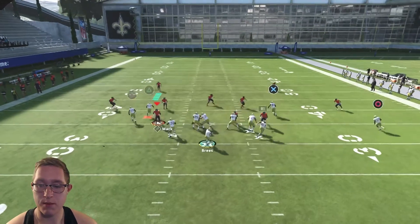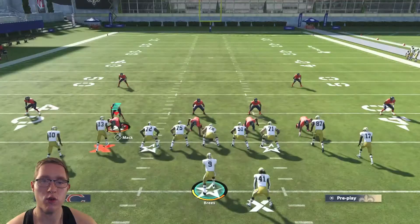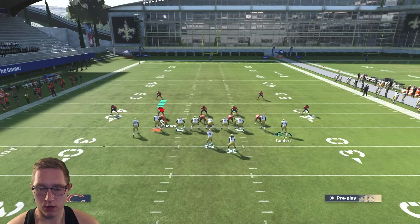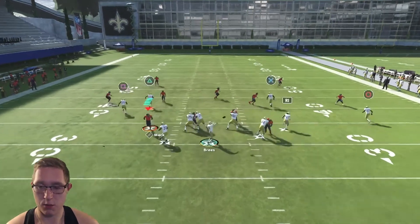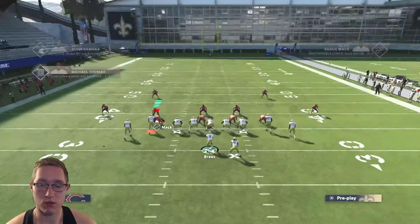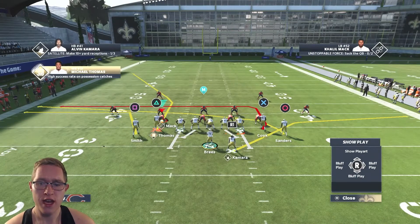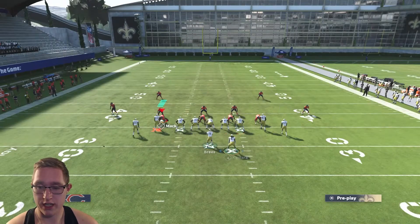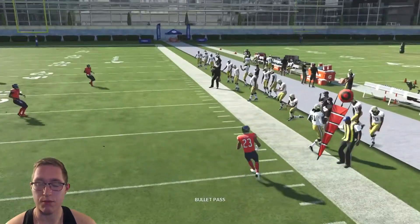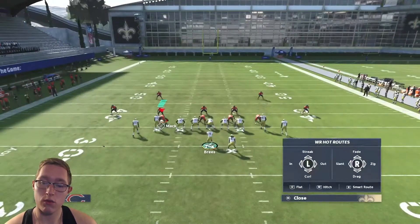So this is what the play looks like: you have the high-low read with the streaking tight end, the table route with your running back, and the corner route on the left side which gets really open against Cover Two. If you need a dump-off against Cover Three or deep coverages, you have the out route with Square. Motion Emmanuel Sanders — right when he gets about here, snap the ball. Your first read is always the low ball slant, holding L2 as you throw. You get a very easy four to five yards.